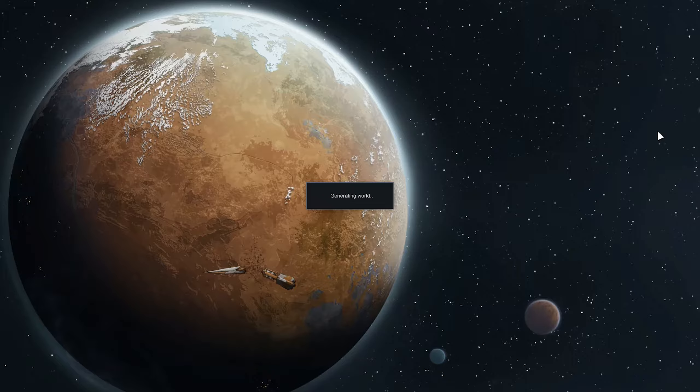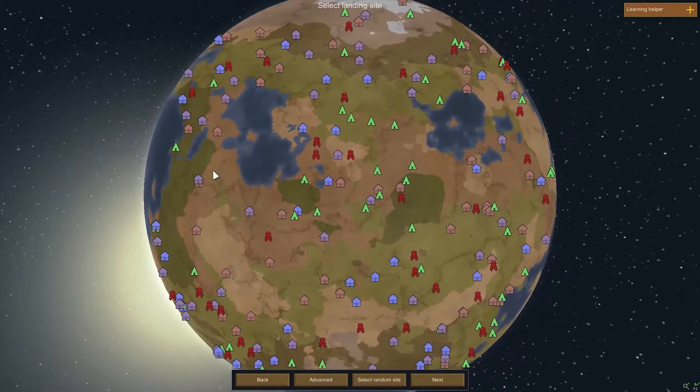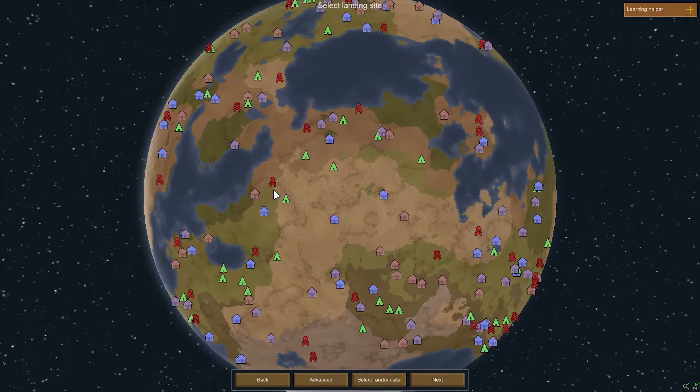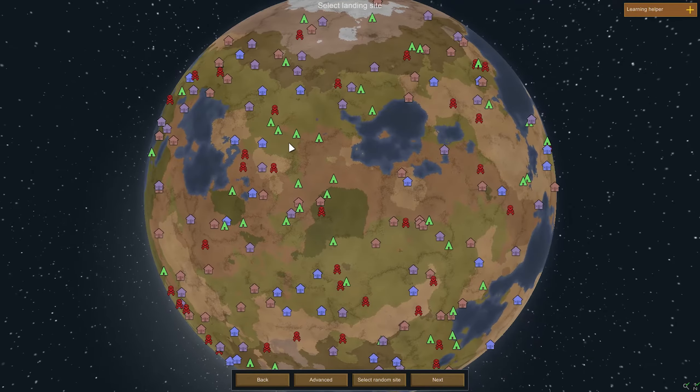I honestly don't know how long this world generation is going to take — it probably was a huge mistake on my part to select that. But there it is! We have an entire planet to choose from. My god, look at that — you tell me this ain't beautiful. So we could select a landing site.